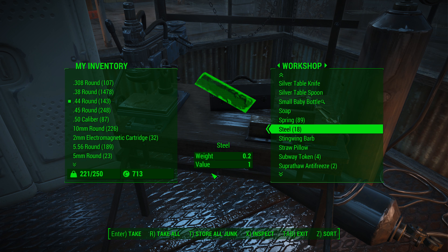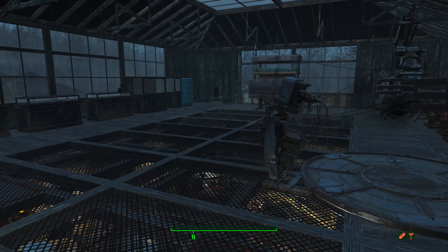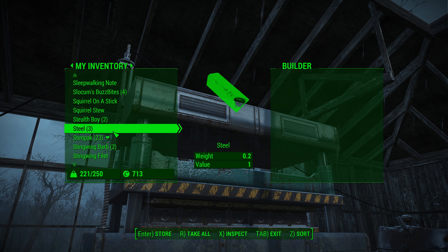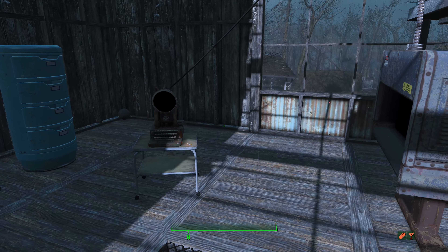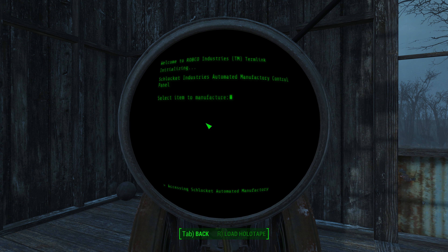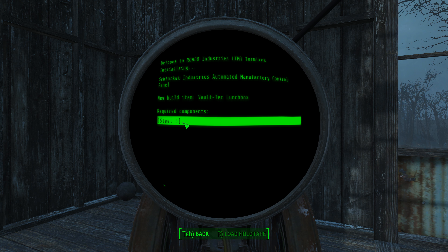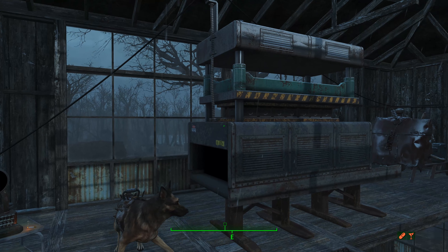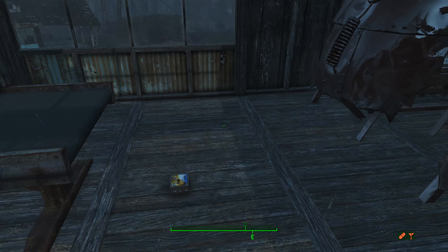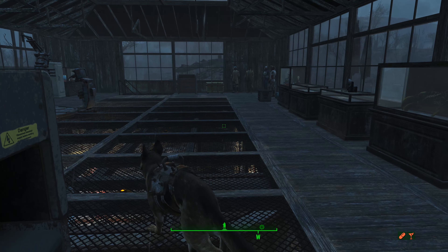I wonder if that lunchbox has a random item in it like it does when you find it in the wild. Transfer three steel into the hopper, then go to the terminal — Schlocket Industries — and select lunchbox. Now we'll see if this thing starts cranking. Oh, there it goes! The lunchbox comes out and is unceremoniously deposited on the floor. Nope, it's just a lunchbox with no surprise item inside. Well, that kind of sucks, but there are a lot of interesting things you can do with that manufacturing system.